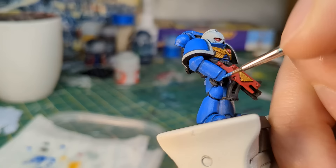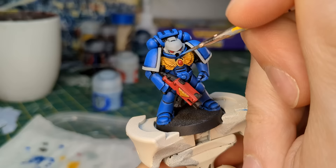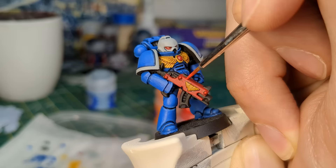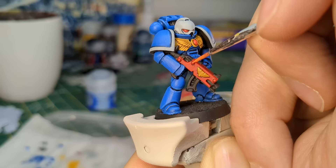I mixed some Kalidor Sky with Hoeth Blue and carefully added these highlights to the upper edges of the blue armour. I then repeated this step several times, each time increasing the ratio of Hoeth Blue but reducing the area of the highlight, keeping to corners and raised edges. I did the same for the gun casing and lenses using Evil Sun Scarlet, then Fire Dragon Bright.